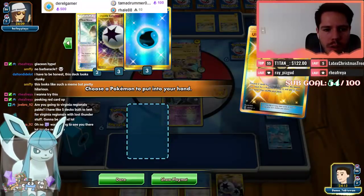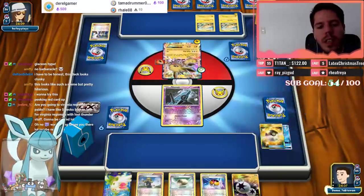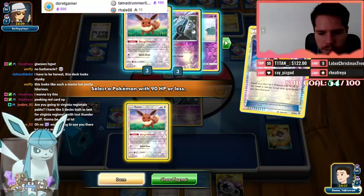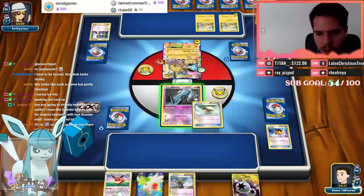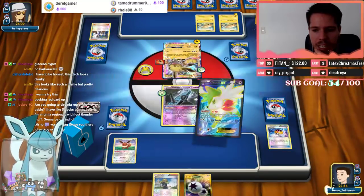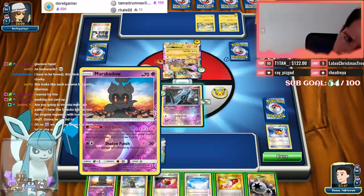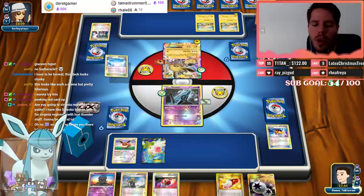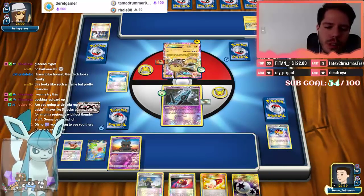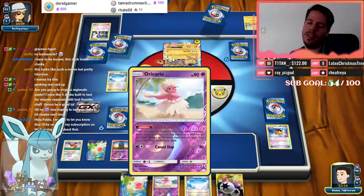No, wait — we're going to grab the Shaymin first, then Level Ball for the Eevee. Then we'll Float Stone, bench the Eevee, and set up. Skyfield, Repeat Ball — the issue is you can't play Delinquent before Marshadow, because then there's no point. I'll go ahead and Marshadow, and keep these cards available to me after Marshadow so I can keep digging.